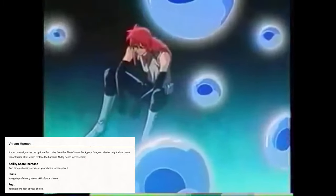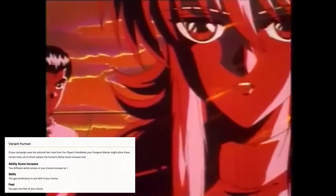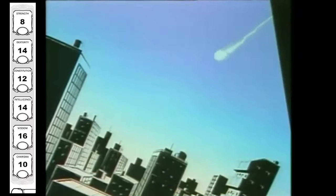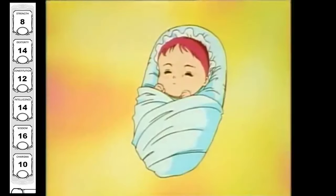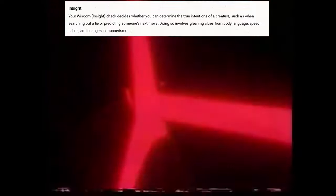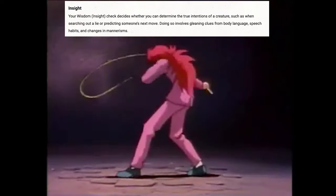We're going to select the Human Variant race to give us an extra learned language aside from Common. I chose Infernal because of Kurama's demonic heritage. We get a +1 to two different ability scores, which we will place in Wisdom and Dexterity, making them a total of 16 for Wisdom and 14 for Dexterity. Although Kurama is technically a demon, he escaped Demon World by transferring his soul to the womb of a human, making him a half-human. We also gain a skill proficiency — I went with Insight, because Kurama has the uncanny ability to read his opponents during a fight.